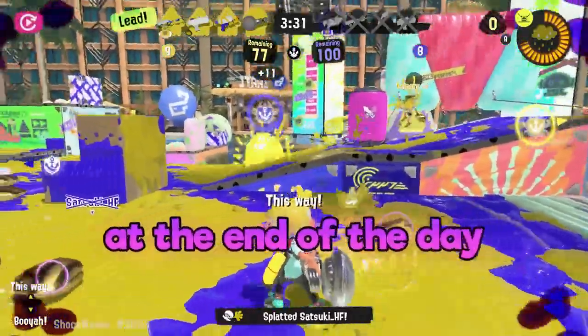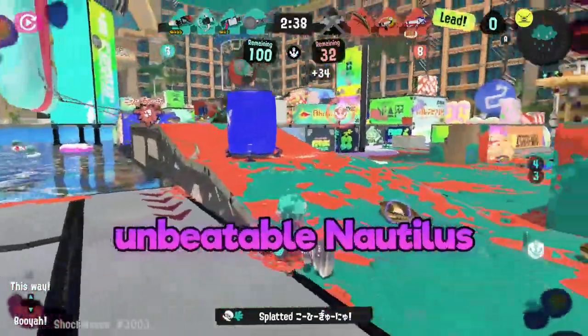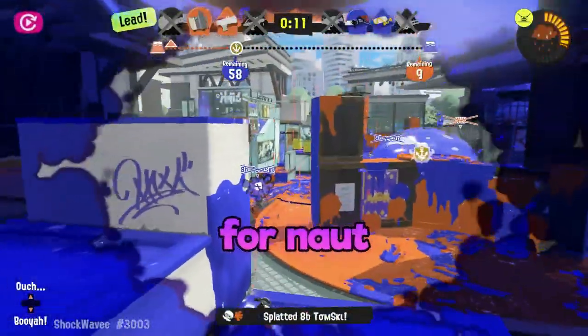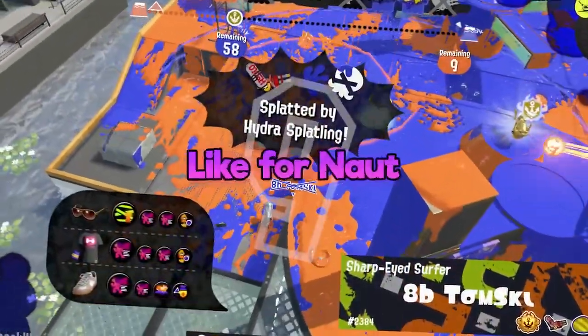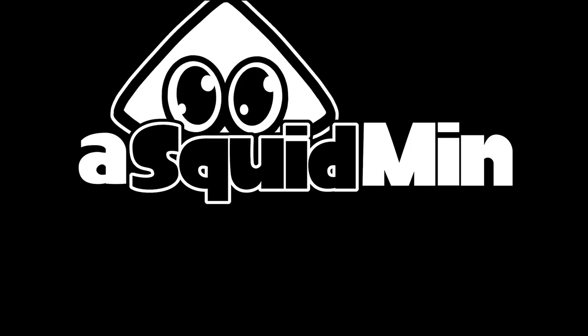Your job is to help your team at the end of the day. Behind every unbeatable team is an even more unbeatable Nautilus player. So get out there and stay alive, otherwise it will be for Naut. Get it? Like, for Naut — the pun about the Nautilus. Thank you.